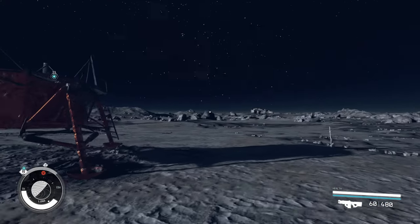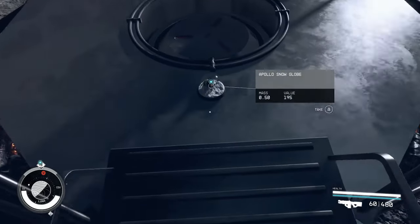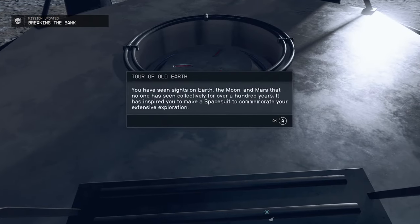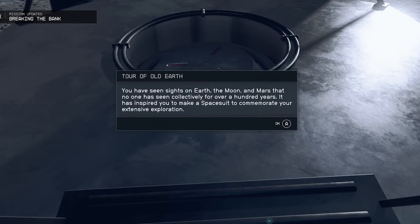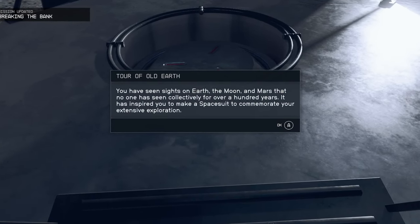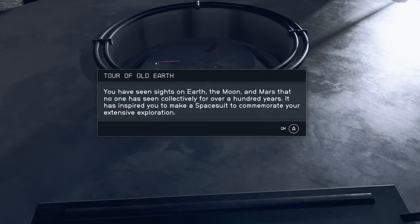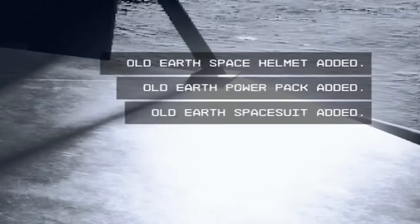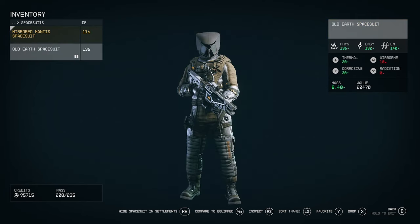Before I get into all of this, I want to show you what happens when you do collect all these snow globes. As you can see, this will pop up and it says: 'Tour of Old Earth. You have seen sites on Earth, the Moon, and Mars that no one has seen collectively for over 100 years. It has inspired you to make a spacesuit to commemorate your extensive exploration.' So for collecting all these and seeing all these hidden landmarks, you unlock this unique Old Earth spacesuit.